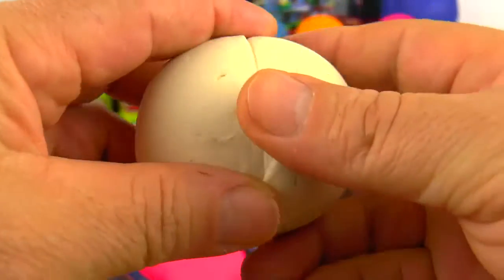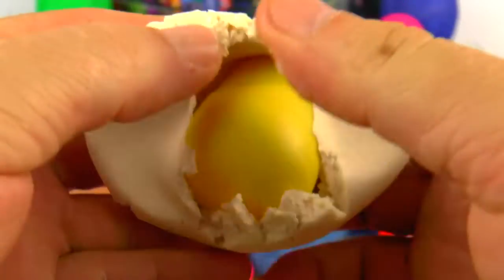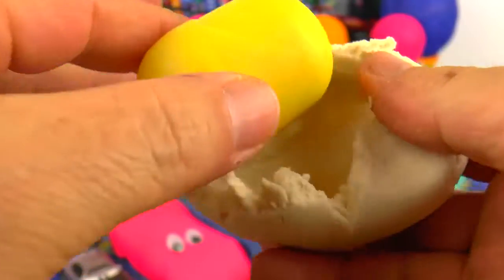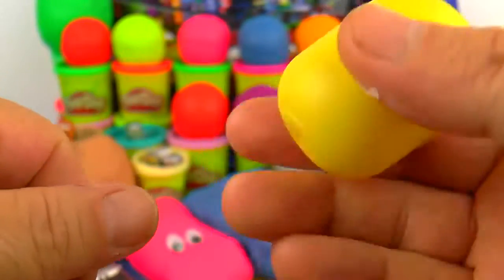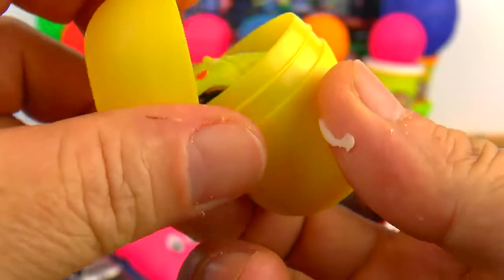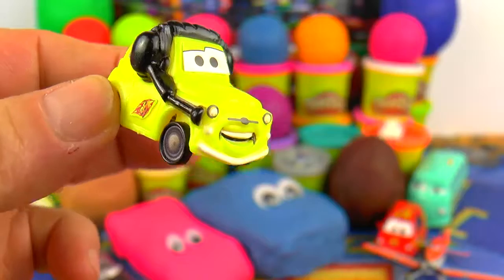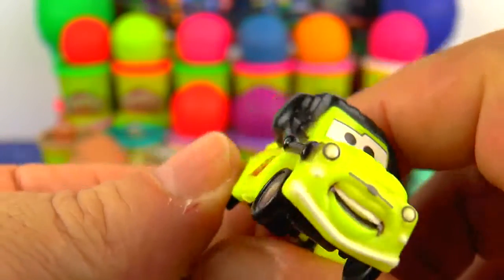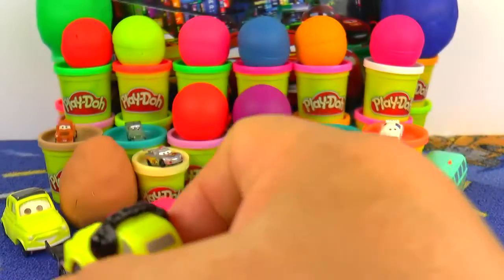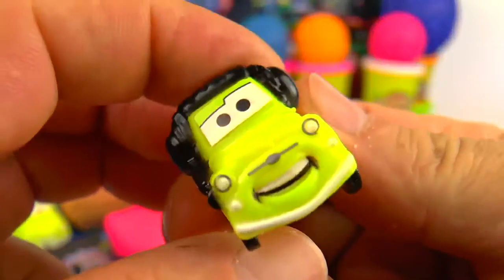Let's open now a white ball — a white Play-Doh surprise ball. And here we have another one. Shake it. And another yellow car. Yes, it's Luigi again. He is still smiling. Yes, here is another Luigi — a second Luigi. He is the fan of Lightning McQueen.